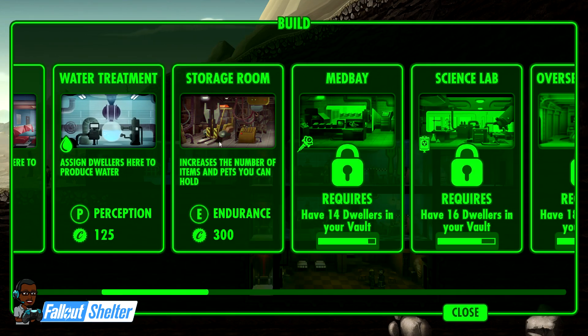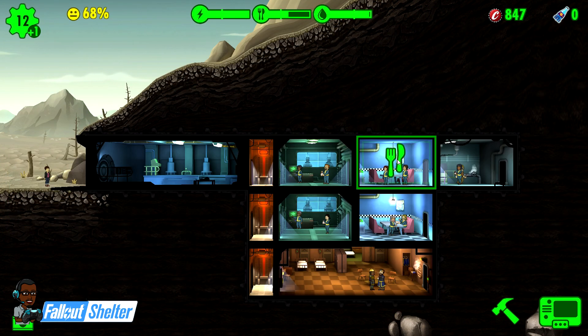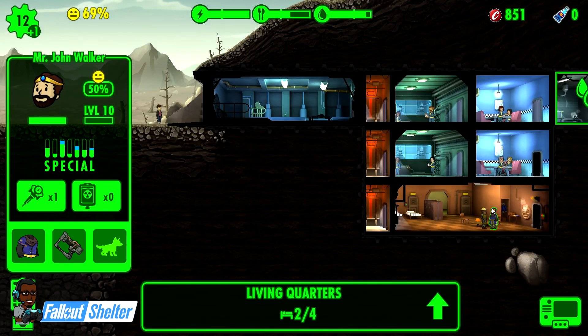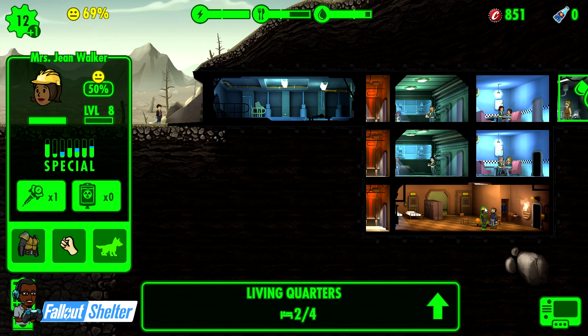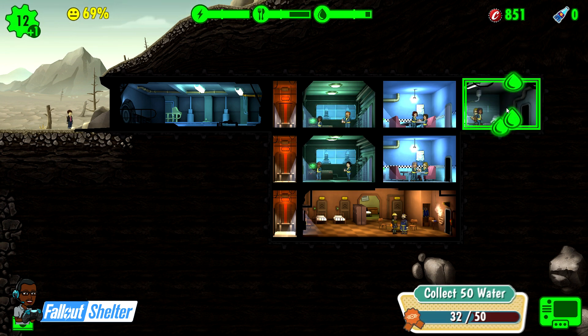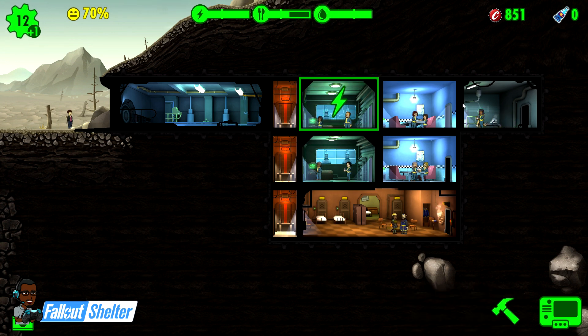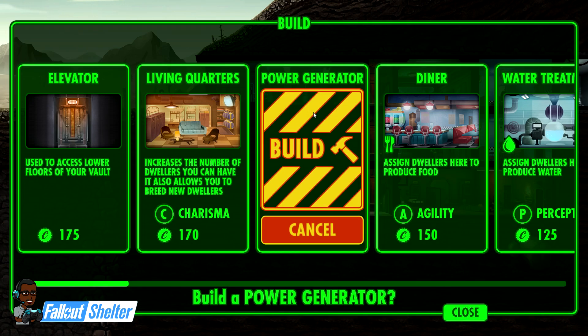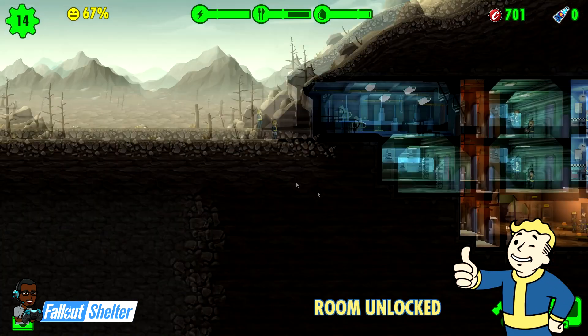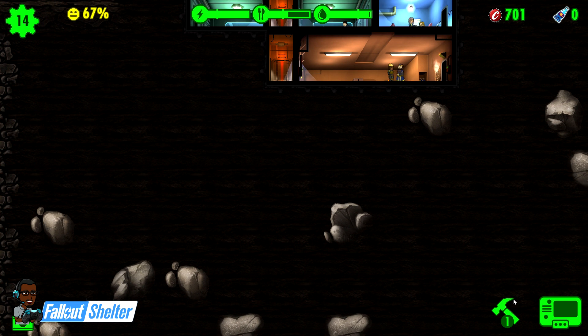I don't mess with storage this early because I really don't need it. I'm going to try to get two more dwellers so I can get my med bay, which produces stim packs - that's important because you need those to heal yourself. She's about to be pregnant so I'm not going to give her a weapon. When they're pregnant, once you have any adversity in the vault - whether it's fire, roaches, or an attack from outlaws - the pregnant women and kids always run.